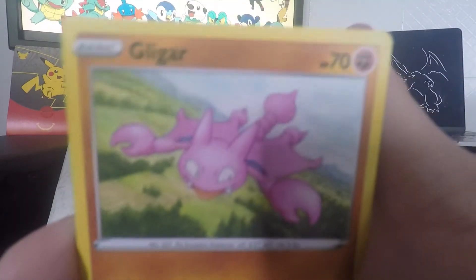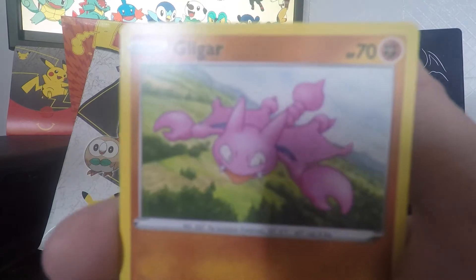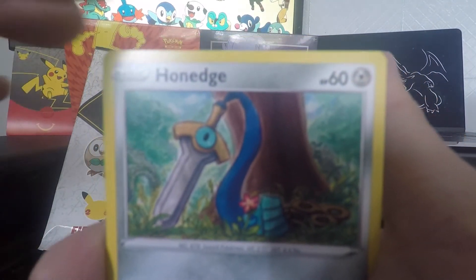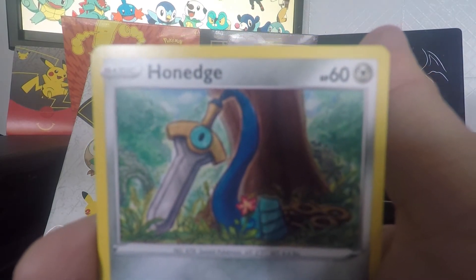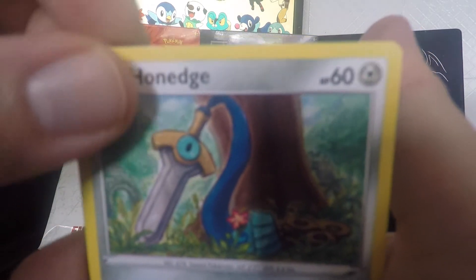We have Glalie — just soaring in the air, searching for prey to eat. We have Honedge enjoying a little rest under the tree — a bit of a siesta. Very nice artwork, a little pencil drawing.